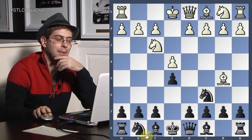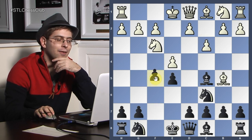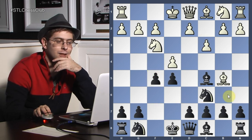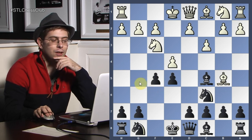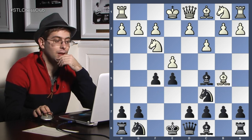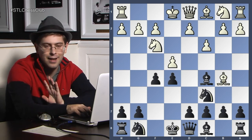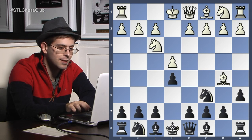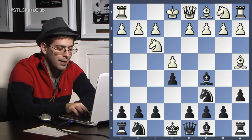I've seen bishop c5 immediately with the idea of c3, f5 and wild complications. This is actually known to be the favorite of Hector Johnny, and he had pretty good results with this as black. It's not that great but it's playable. A6, bishop a4, bishop c5 — this move is pretty rare.